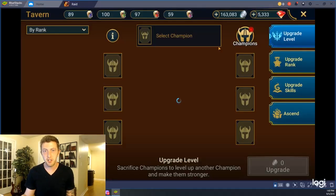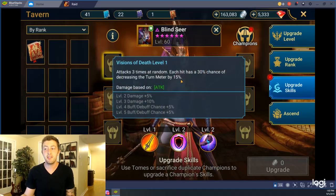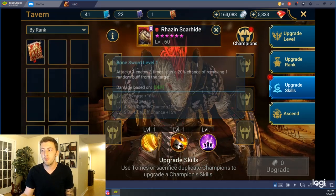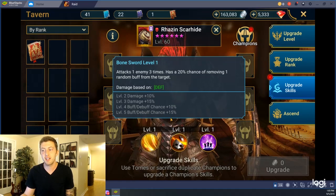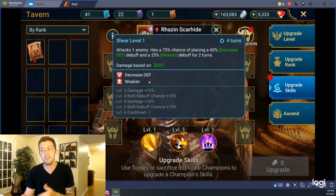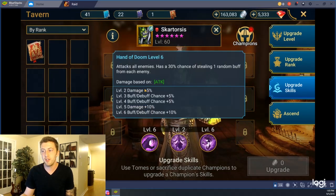Let me take you to the tavern to continue. Take someone like Blindseer, who on her A1 has the ability to decrease turn meter. If you look at her upgrades, it says 'buff debuff chance by 5%.' The debuff it's increasing the chance of is decreasing the turn meter — it's actually considered a debuff. Same thing with Raisin and his ability to remove random buffs. And it's the exact same thing you see on ones you're probably familiar with, like Decrease Defense and Weaken on his A2. Same thing for Skartorsis — on his A1 he has 'buff debuff chance' of stealing a random buff from an enemy. All those things are considered debuffs.